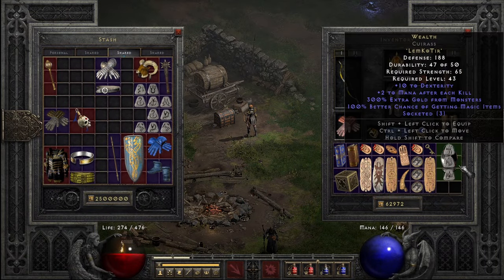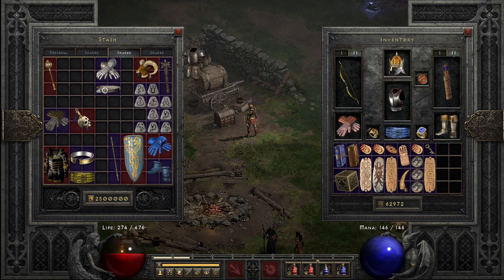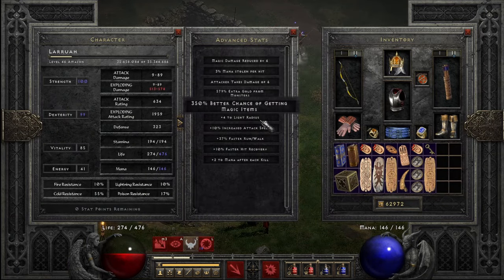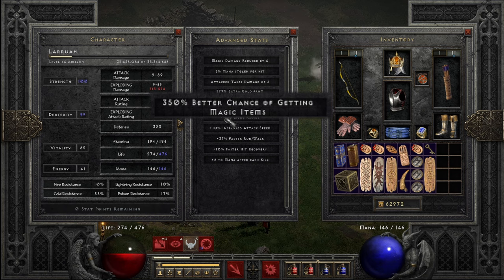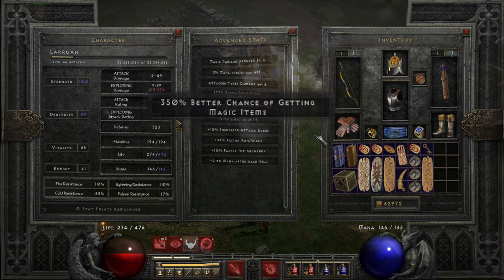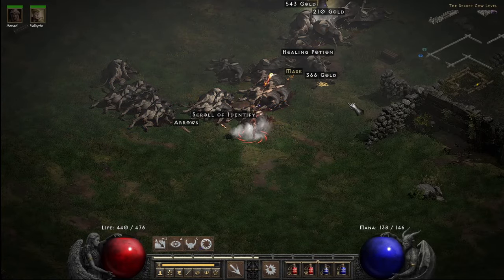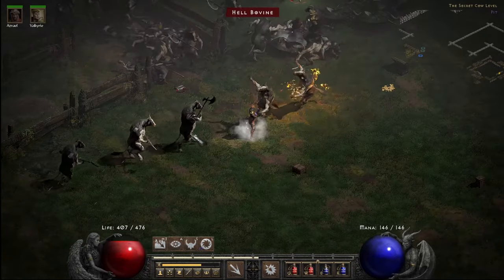After 35 runs, I got tired of not finding anything and added another 100 magic find. So with 350 magic find, let's milk these bastards for everything they're worth. And it's mostly powdered milk — the frequency increased, but the item value increase was negligible.